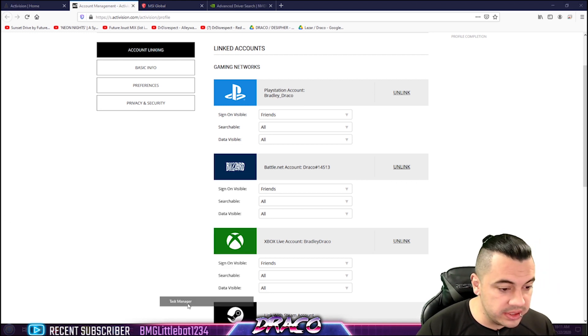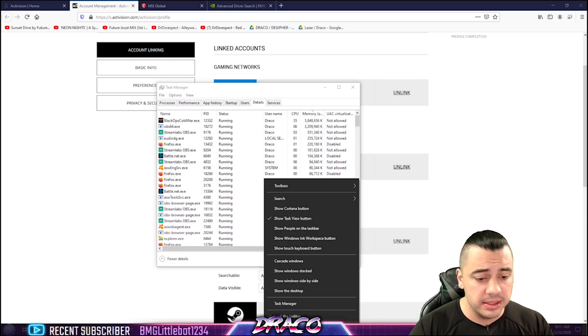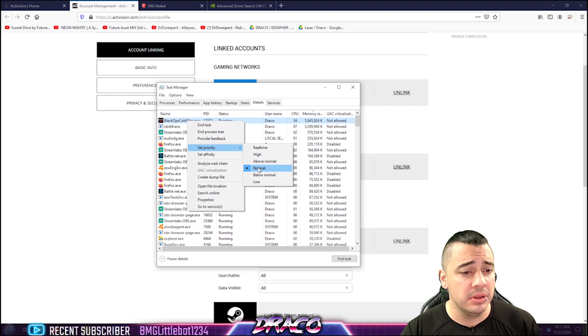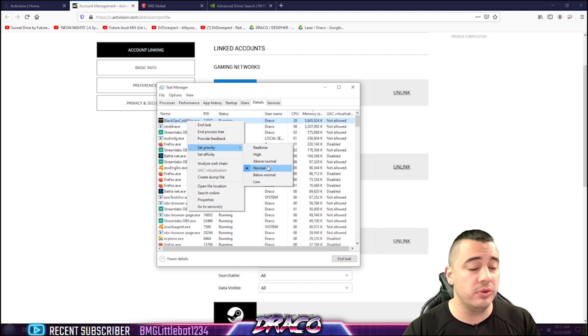Process priority — you can also do this. Right-click your taskbar, go to task manager, go to details, find Black Ops Cold War, and set the priority. You can set it to normal, real-time, or high. Try doing that — it does help a lot. This is another quick thing you guys can try.